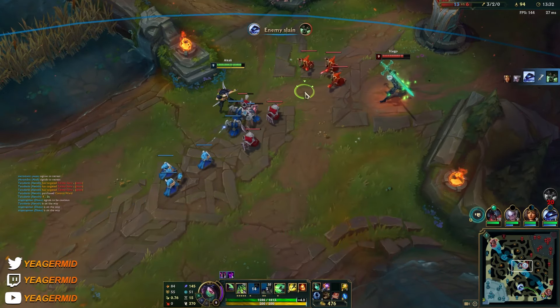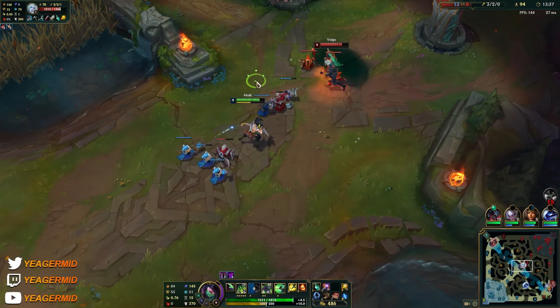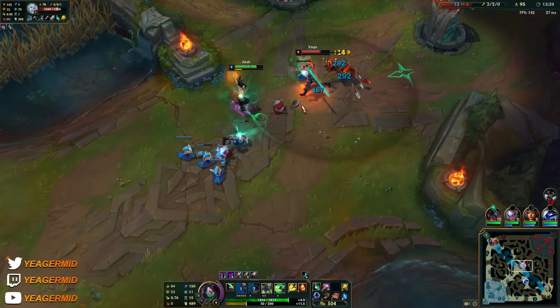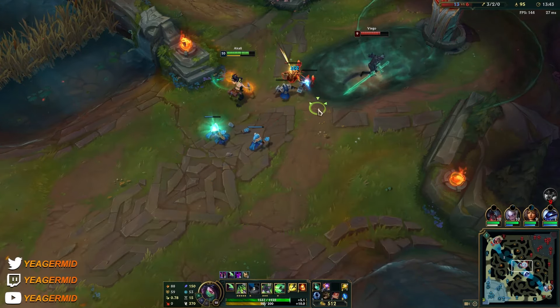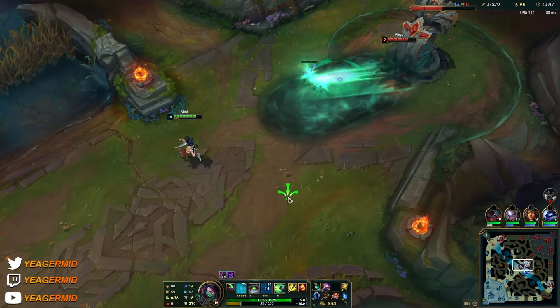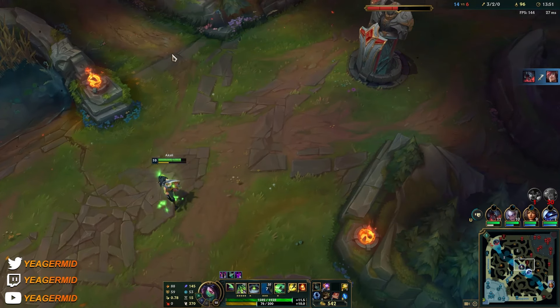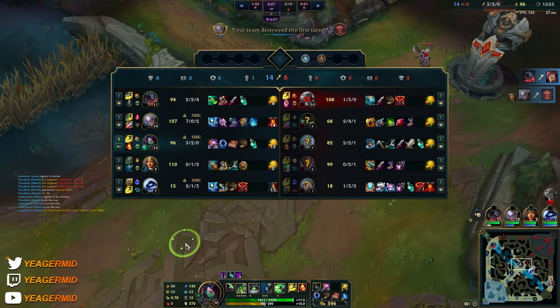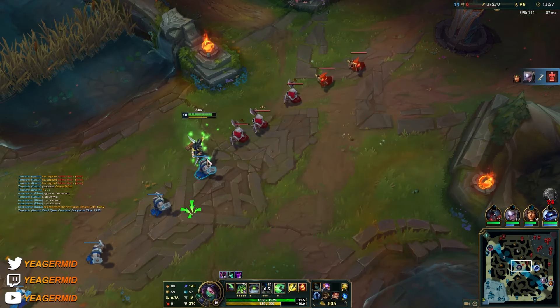Our damage is a lot better in the extended fights now — we're going to hit a lot harder. You're relatively safe as long as you have your W, so be careful not to waste it. If you think that you might get ganked or something, wasting your W would be pretty terrible.